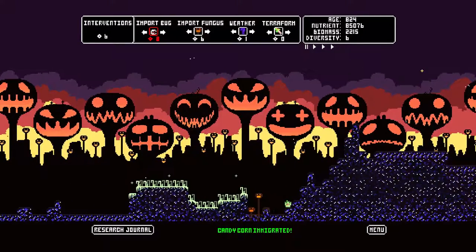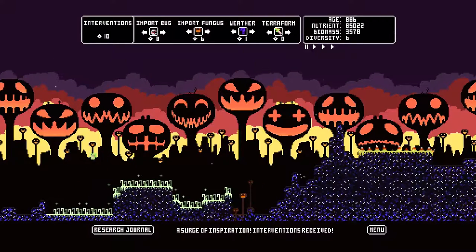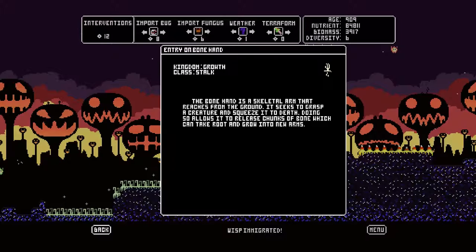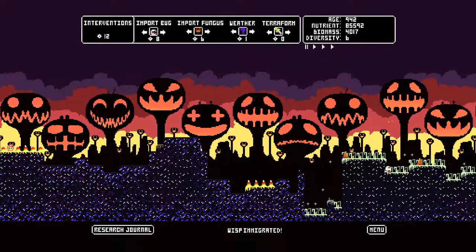Wisps are dumb and they fly around and hopefully land on food. The bone hands are pretty cool too. This is one of the carnivorous plants — oh right, we haven't even seen the carnivorous plants. Earth Tongue got updated since I played it, adding a lot of features including the terraforming and the ability to move spores. It also added a bunch of carnivorous fungus.